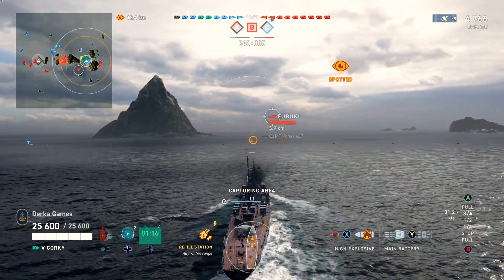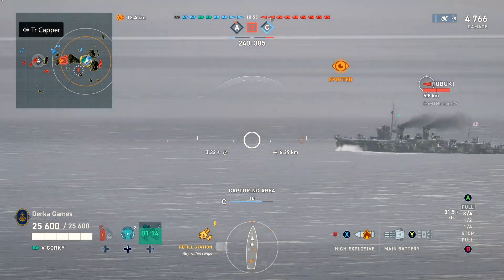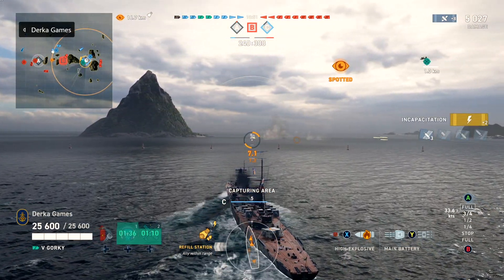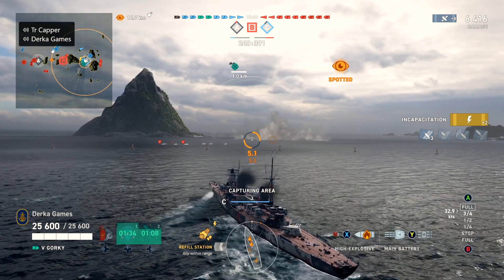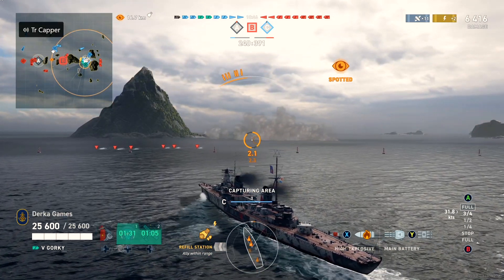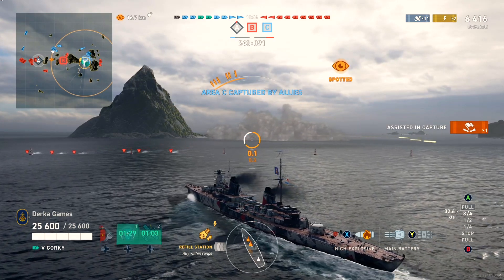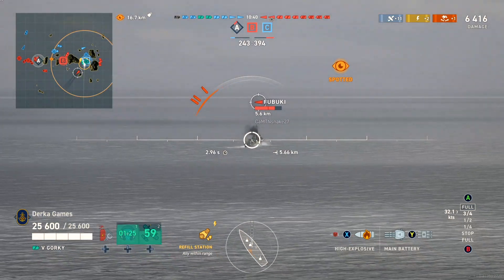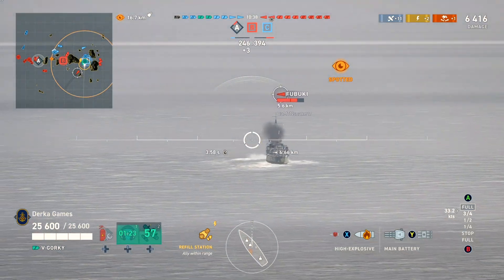Maneuverability, like we talked about — it maneuvers like an Iowa without a rudder. The turning circle is a lot: 860 meters to be exact, and the rudder shift is equally as bad. Both of these together means you're one of the least maneuverable cruisers at the tier, although straight-line top speed is very good at around 39 knots.